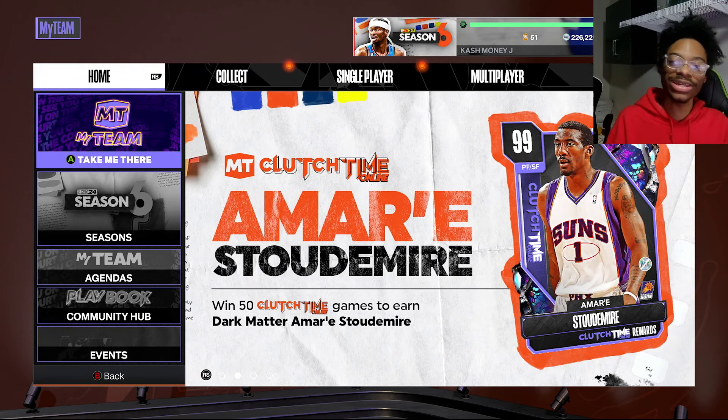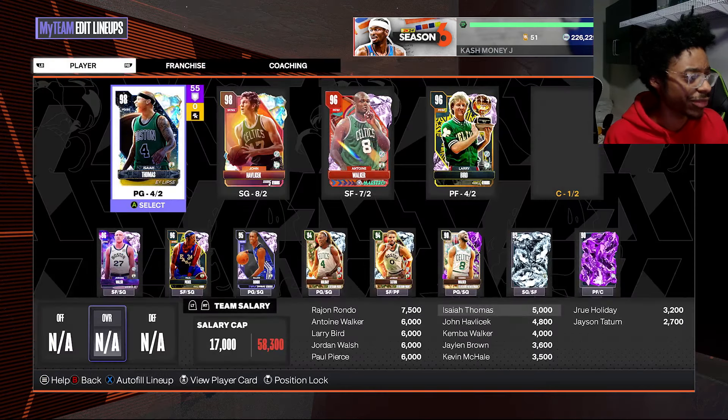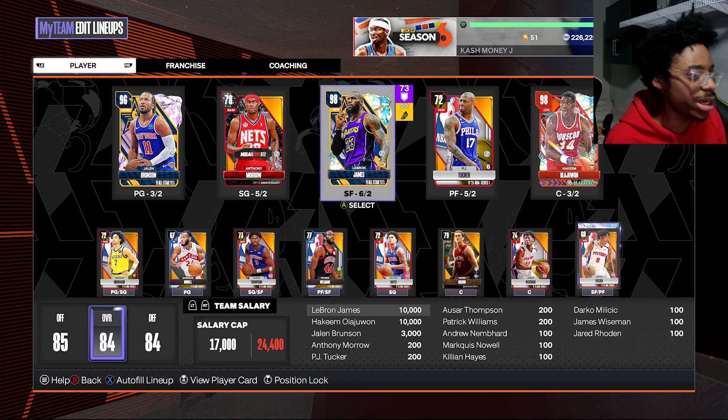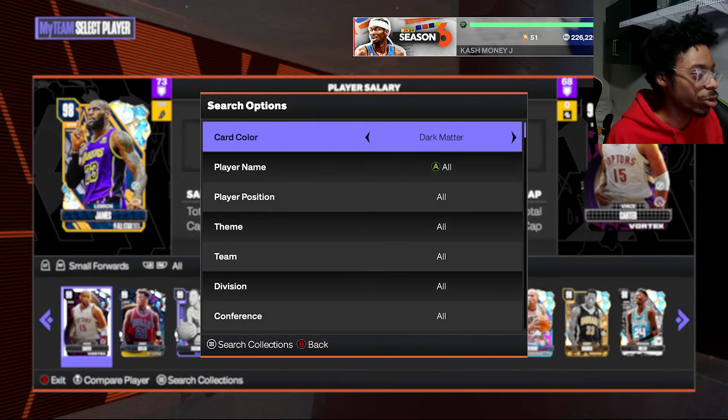We're gonna go in here and go to my overall cheesing lineup. That was my Salary Cap lineup — I did like this lineup a lot. I used one Galaxy Opal, my team's at 84 overall. I used Jalen Brunson — obviously y'all don't need to use him, I just really like him and he cooks for me. I used Hakeem as well, but you can also change it up, you can lower your overall.